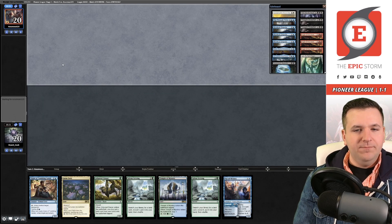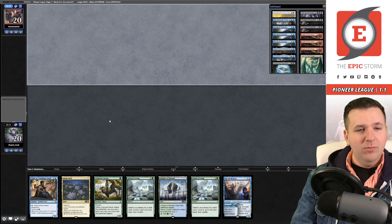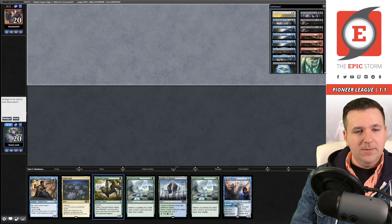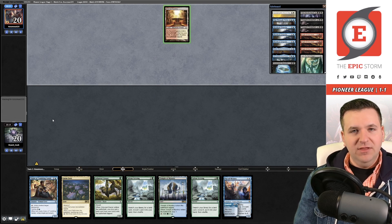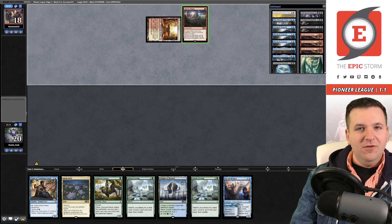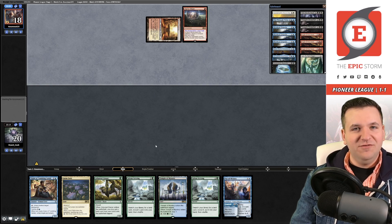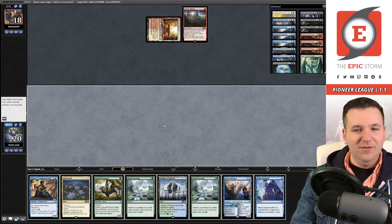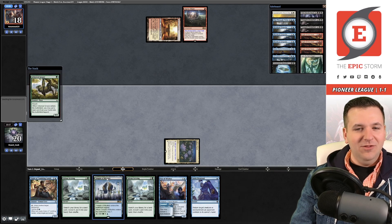They could have removal open for Leer — they have one mana open, could have Rending Volley. We run it back anyway. Game three: this hand isn't bad — we could use an untapped green source on turn one for Grazer, but it's a definite keep. We have eight untapped green sources. We draw Sacred Foundry — that works out very well as a green source into Temple. We use Stern Dismissal — and we get a turn two Lotus Field copy!